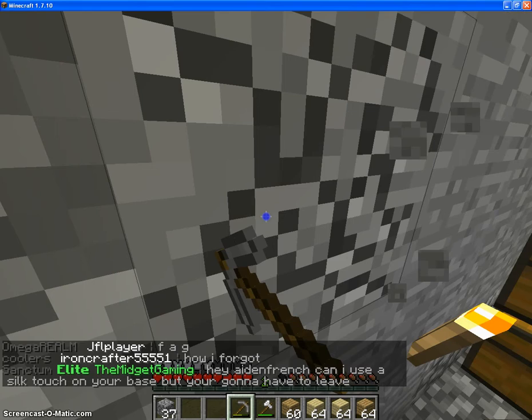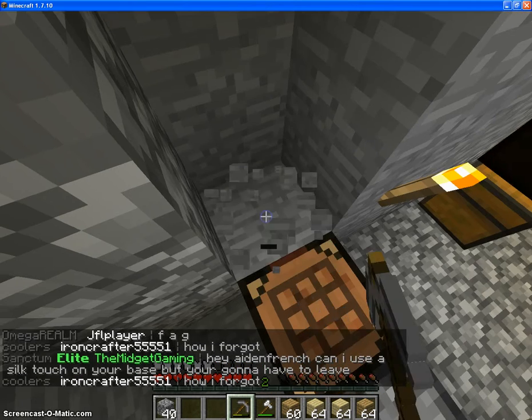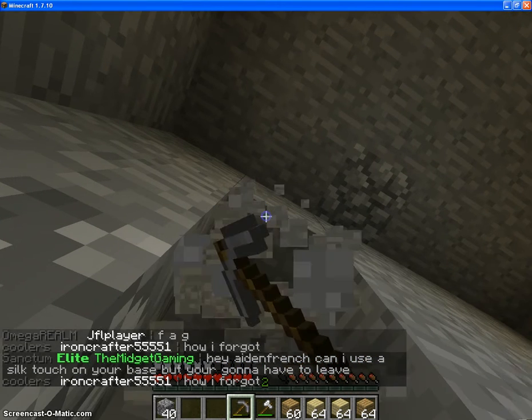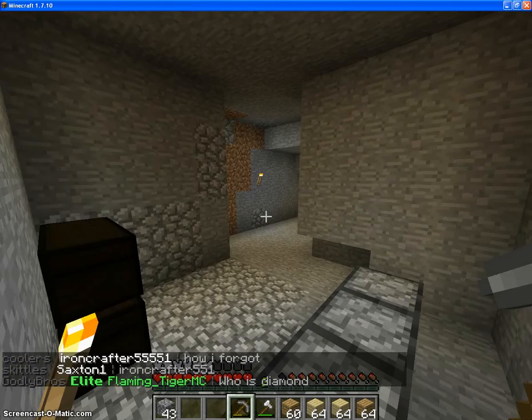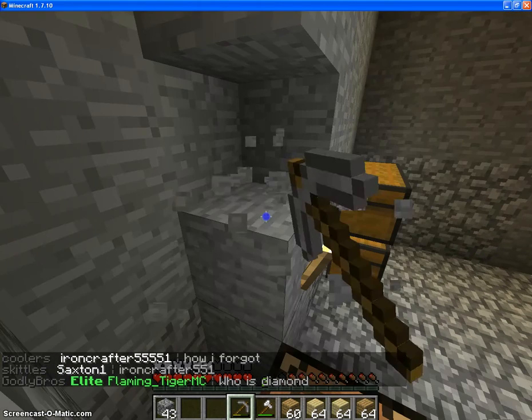I'm just wasting my cobble and my pick right now. I'm just deleting the wall. On these corners, I don't need to patch up anything — I can just patch them up and be done with it.